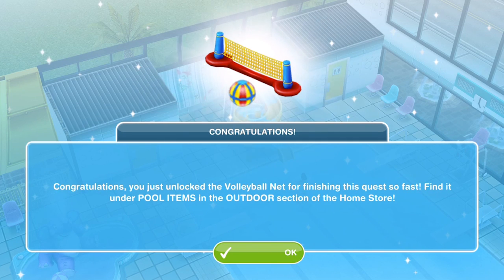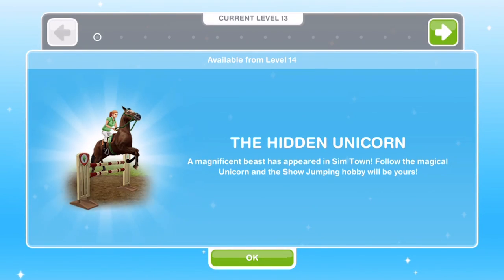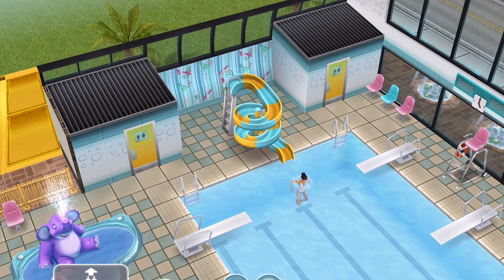The next quest that becomes available is the hidden unicorn quest, available at level 14. I'll put a link on the screen once I get up to that level and complete it. If you want any more help with this quest, I'll leave a blog post down below in the description. You can also ask a question in the comments and myself or another Simer may be able to help. Thank you so much for watching — give it a thumbs up if you enjoyed, and I'll see you soon for a new video!